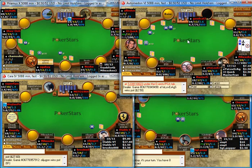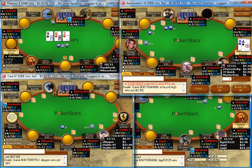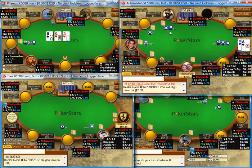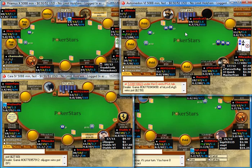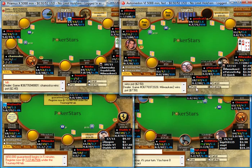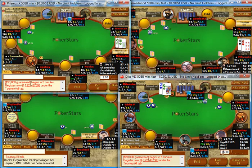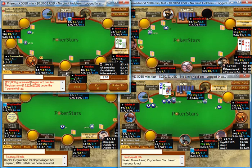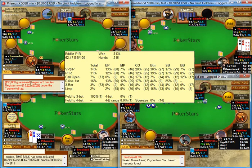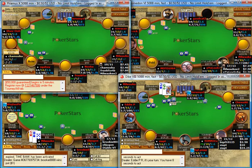I pick up aces and it's opened under the gun. This is not a spot where I'm going to be slow-playing a big pair because it's an under-the-gun open — his range is stronger. I only have 8 hands on him but he's folded all 8, so I'll assume he's a reasonably tight player. On another table I have two on the button — this isn't normally a hand I'd 3-bet, but he's folded to every 3-bet so far. I'm in position so I'm just going to try to steal, make it 3 to 9.5. I get 4-bet yet again.